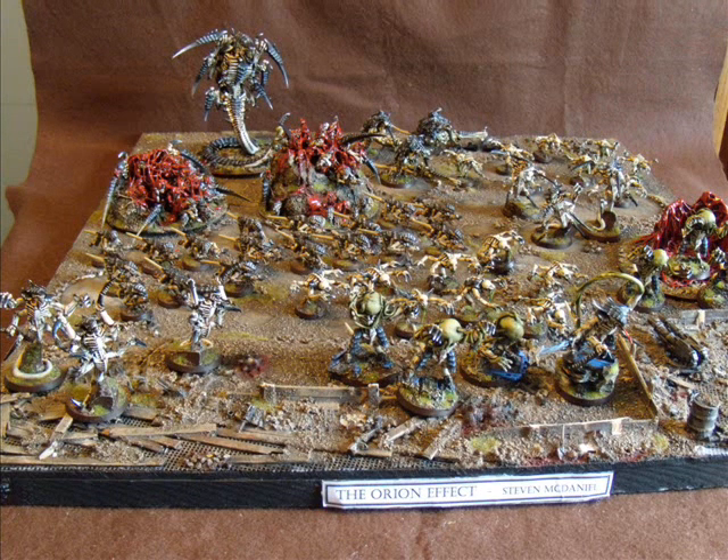For troops, we have two Tervigons — the big bloody things on the back to the left. They both have Toxin Sacks. I should have run Adrenal Glands during the tournament games, but I ran just Toxin Sacks. So they have Toxin Sacks, Onslaught, and Catalyst. I like having the option of Onslaught so I can run the Zoanthropes up and also shoot. The Catalyst is nice so you can give Feel No Pain to different squads. I like having both powers.